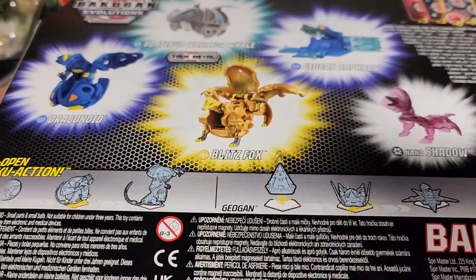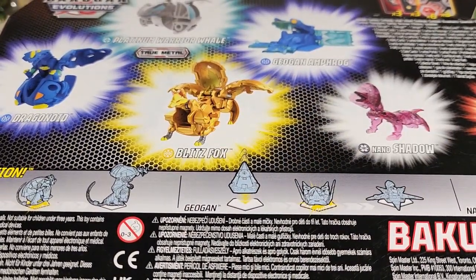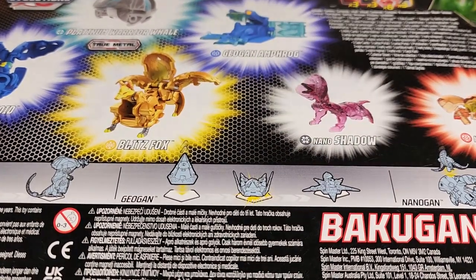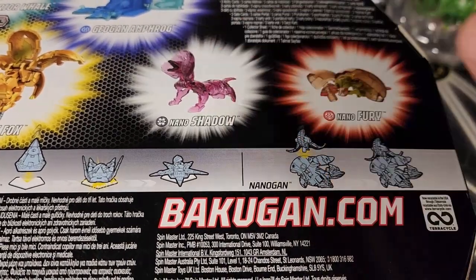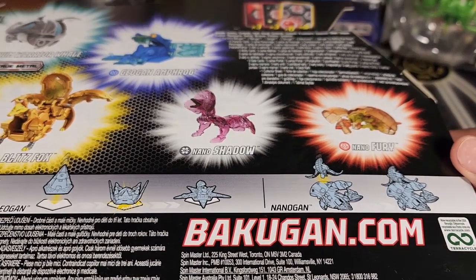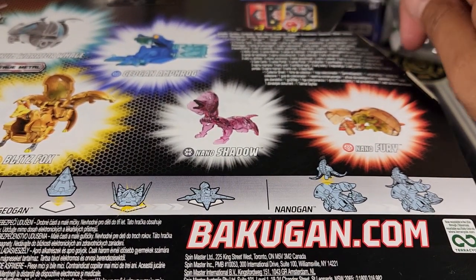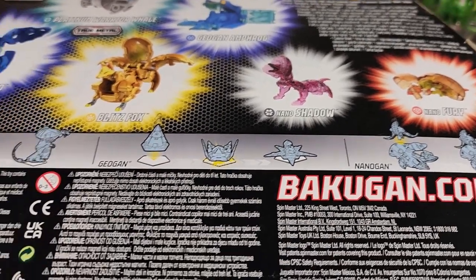So we have Aquos Dragonoid, Chaos Warrior Whale, Aurelus Blitz Fox, a Geogon which is Aquos Ampfrog, and then the two Nanos: Darkest Nano Shadow and Pyrus Nano Fury. It also comes with three action cards, three character cards, three gate cards, and six Bakugan total. Let's open this box up and take everything out.